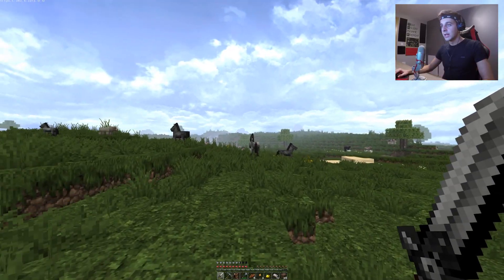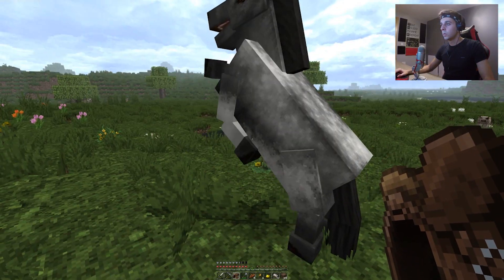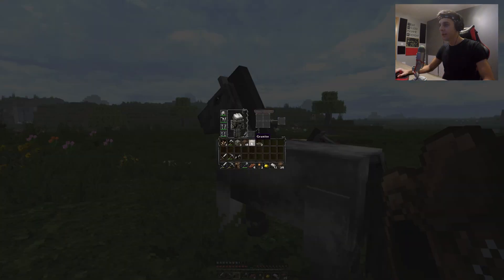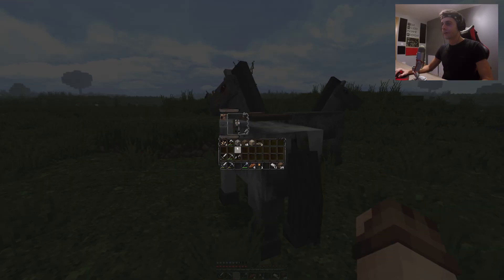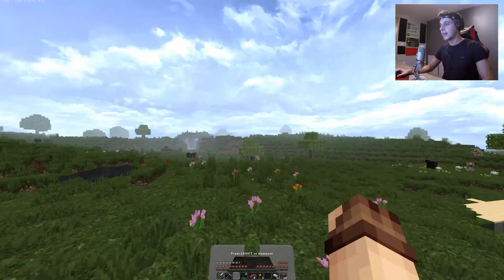Let's try and saddle up this chupacabra over here. I totally forgot how to saddle up a horse — what do I need? I can give you a golden apple. He totally ate that golden apple! All right, there we go — finally we got ourselves a saddle. Do we have a name tag? I think I left it in the chest.